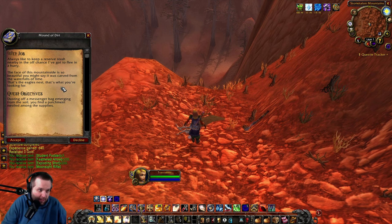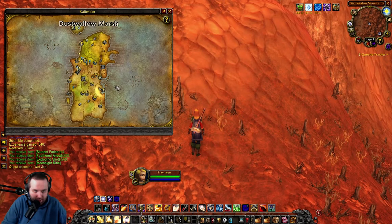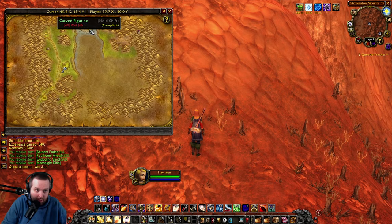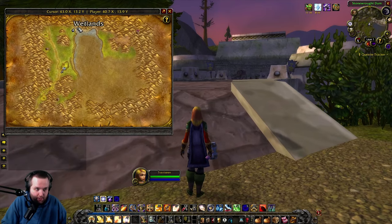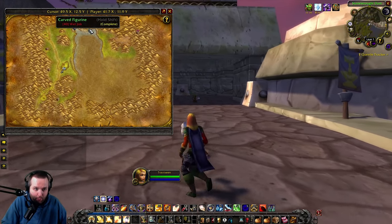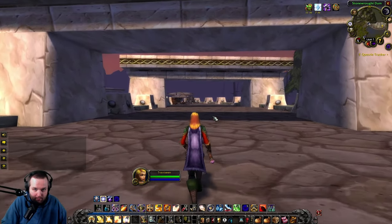'Always like to keep a reserve stash nearby in the off chance I've got to flee in a hurry. The face of this mountainside is so beautiful, you might say it was carved from the waterfalls of time. That's the eagle's nest — that's what you're looking for.' All right, so let's head over to Loch Modan and then we need to make our way over to the eagle's nest. Here we are at the Stone Rock Dam in the Wetlands. We're going to be making our way to the eagle's nest so we can complete the Wet Job quest. Takes a little while to travel here — took me over ten minutes.